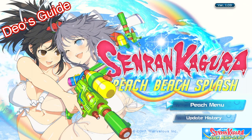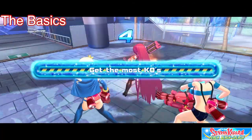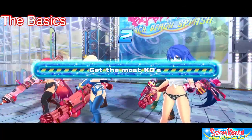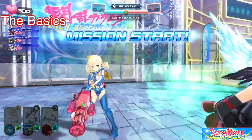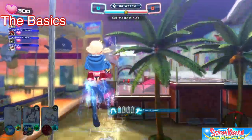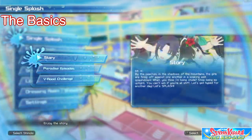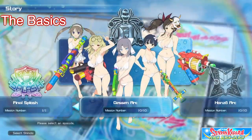Hey guys, this is Dio and thanks for tuning in to my guide on Senren Kagura: Peach Beach Splash. In this game, a lot of the trophies you'll encounter are very easy to get just by going through the main storyline. I'm not really going to cover those missions except to say that you definitely want to go through the main storyline and complete all of these before continuing on.